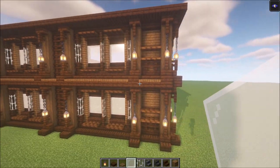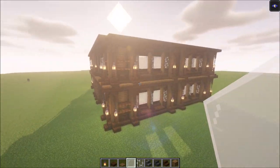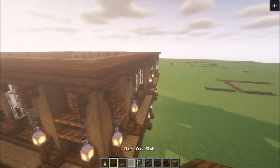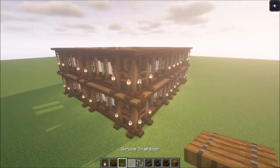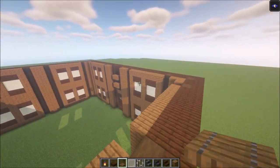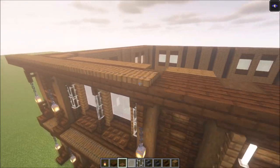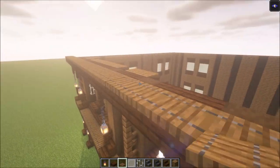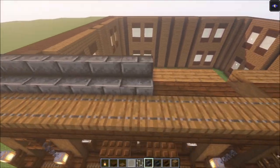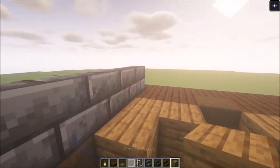Once you've got all the sides done it should look like this. It took me quite some time but it is worth it — as you can see it looks pretty nice. Now for the roof, first add a row of spruce trapdoors going all the way around. After that add some deepslate brick stairs, then add a row of full blocks.